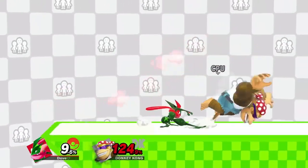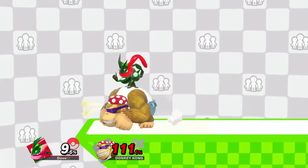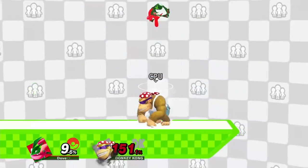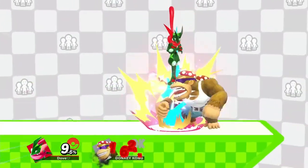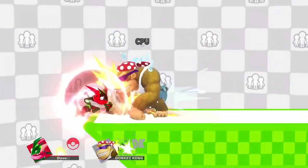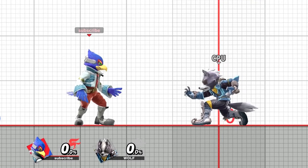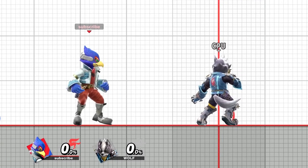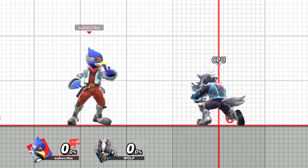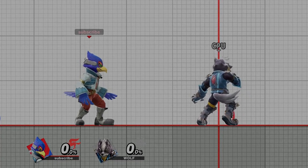In my opinion, footstooling techs are much easier than doing footstool out of shield because you have a much larger frame window to successfully do it compared to timing it on an aerial. If your character has a solid option out of grounded footstool, I highly recommend practicing this and even labbing potential combos that you can get doing it. I think as the meta progresses, grounded footstool is going to become more important for optimizing punishments. And that is it for the video — let me know in the comments if you found this useful and if you intend on implementing this in your game. If you enjoyed this video, make sure to drop a like and subscribe to the channel if you're not yet subscribed. Thanks for watching and I will see you next time.